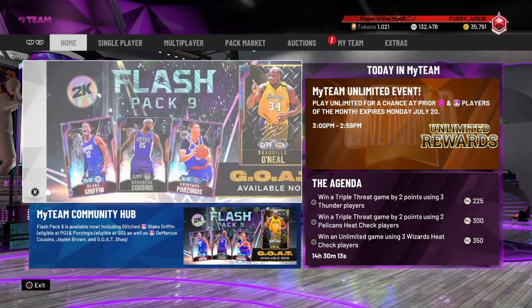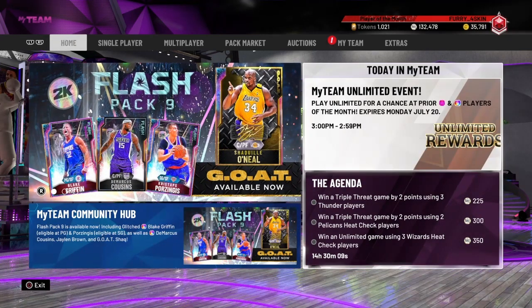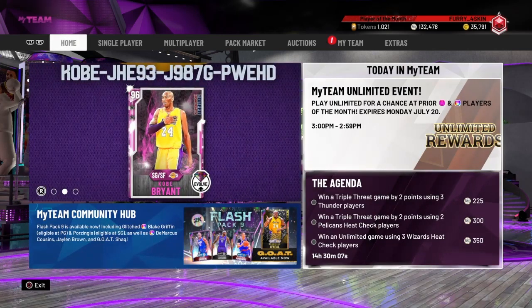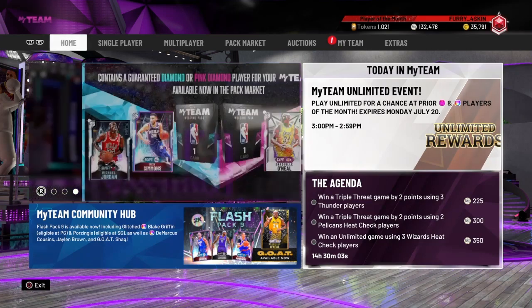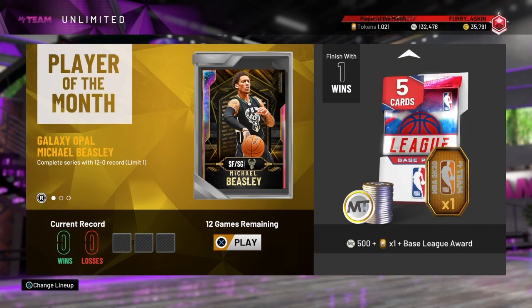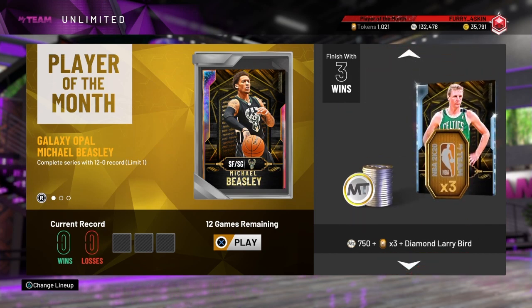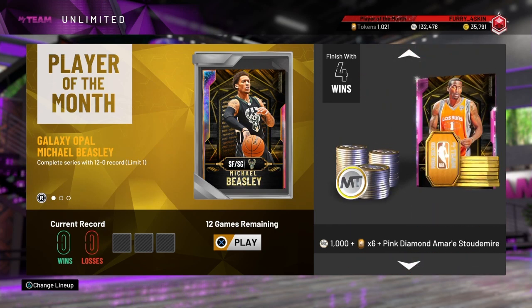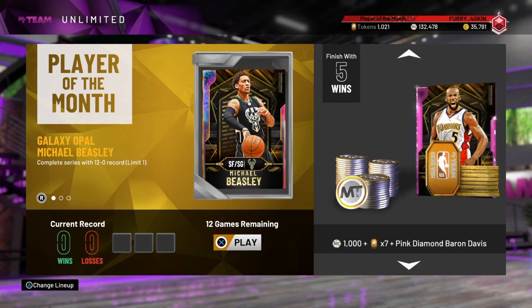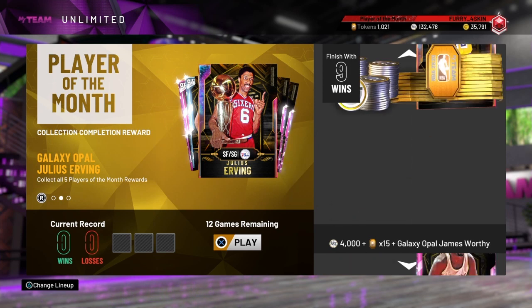Anyway, let me show you how to get those Opals and pink diamonds. As you can see over here, play Unlimited for a chance at prior pink diamonds and Galaxy Opal players of the month — expires Monday, July 20th. So you come over to Unlimited and look at the rewards: 1 is a base league pack, 2 is a base heat check. Then we get to 3 — Larry Bird, Amari Stoudemire, Baron Davis, Clyde Drexler, Dirk Nowitzki.